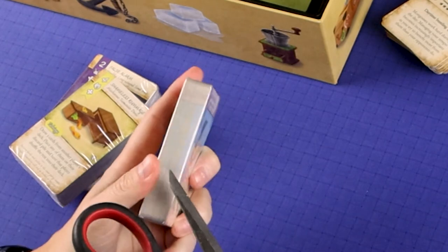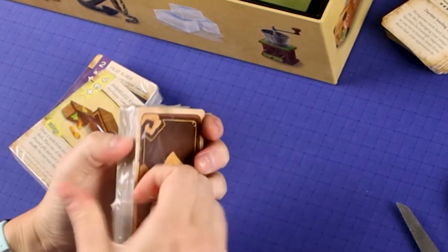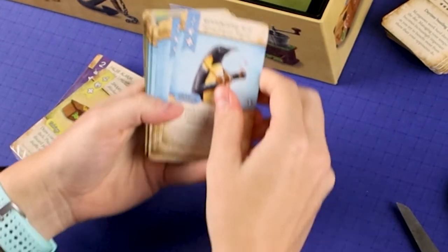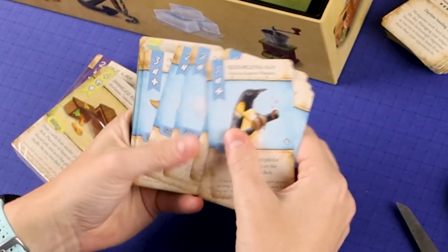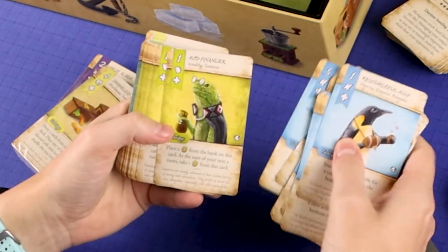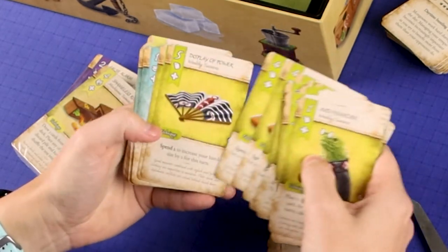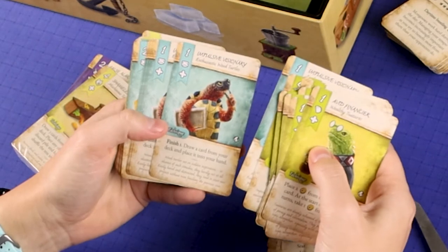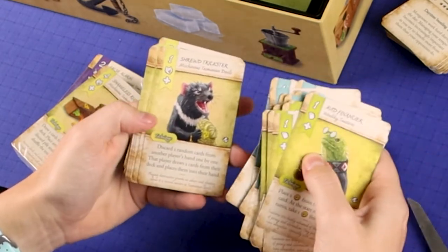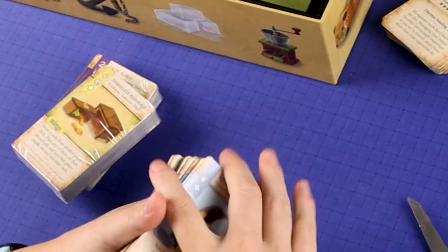We got three more decks. Oh there's the penguins! There are the penguins. I like the penguins, they're cool. There's a lot of different items here. Cool-looking turtle. And of course the Tasmanian devils that we talked about earlier. I like these guys.